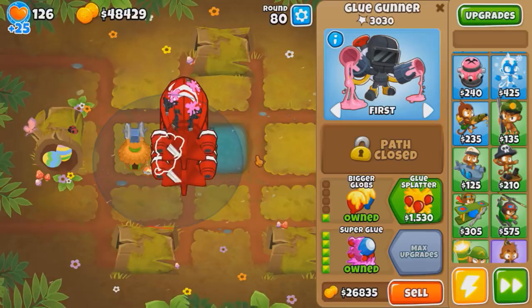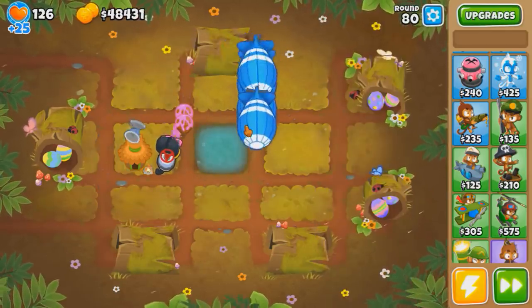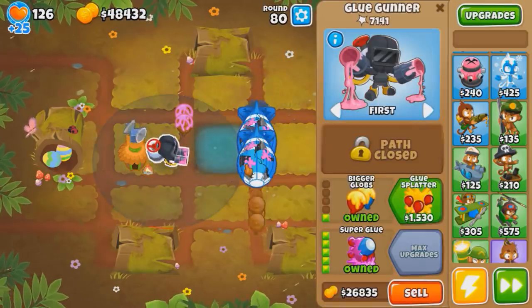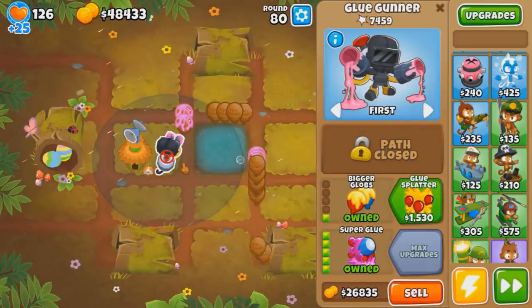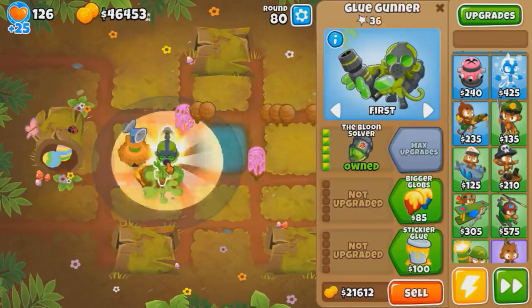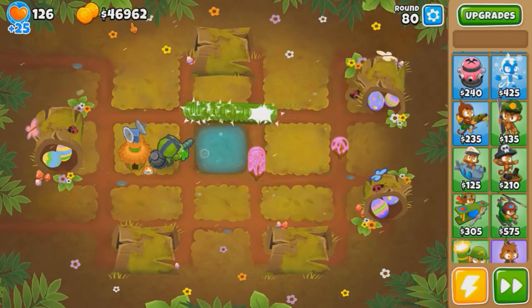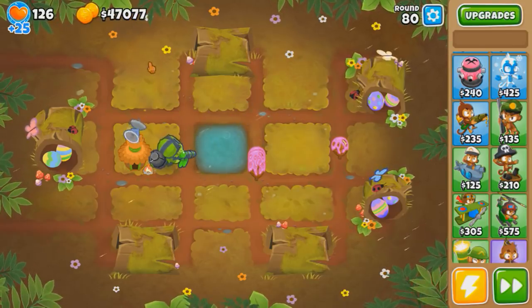So we'll have to do this every time there are ZMGs. That's gonna cut into our money a whole lot. But not really much you can do. Let me just get them all to Moabs or Ceramics. Glue. Solver. There we go. So yeah, we did lose like 13k doing that, but you gotta.